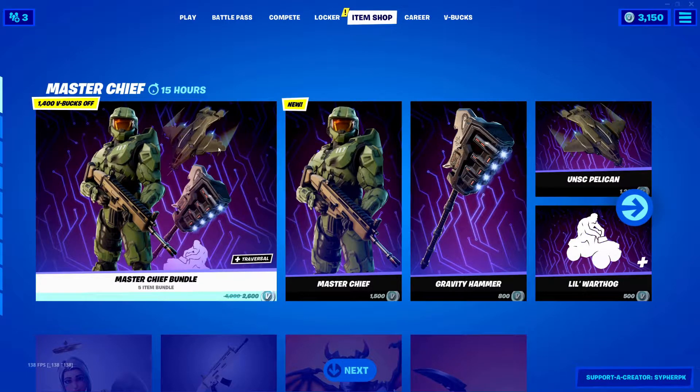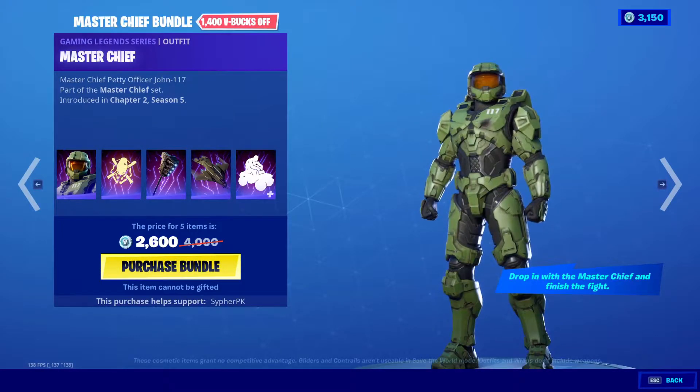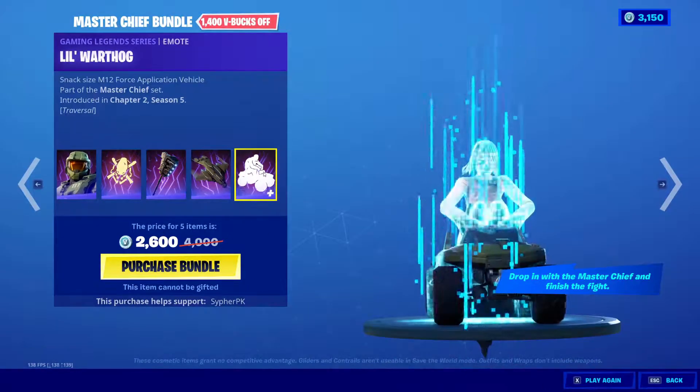The Master Chief bundle is in the item shop right now — they finally put John-117 himself into the shop. This bundle costs 2,600 V-Bucks, discounted from 4,000 if you were to buy everything separately.